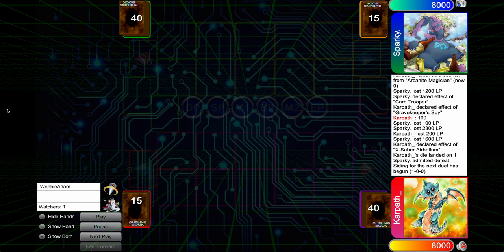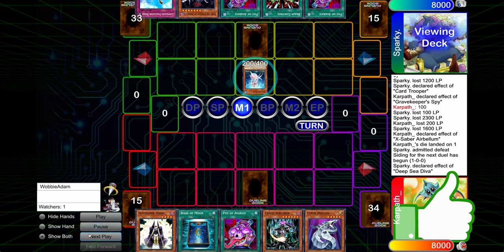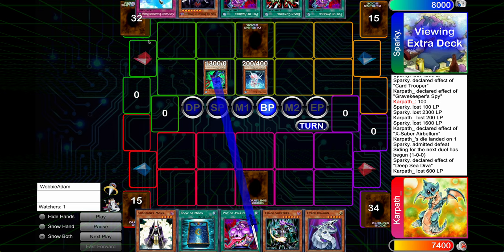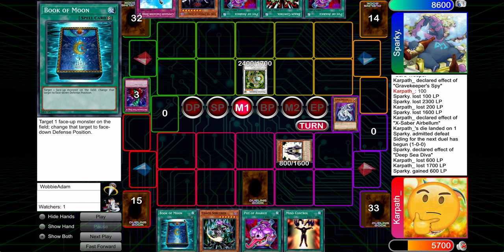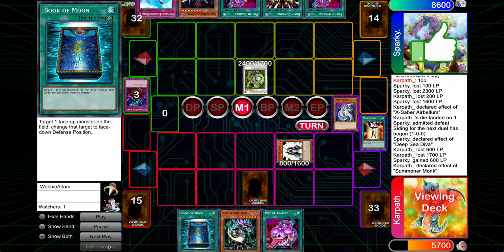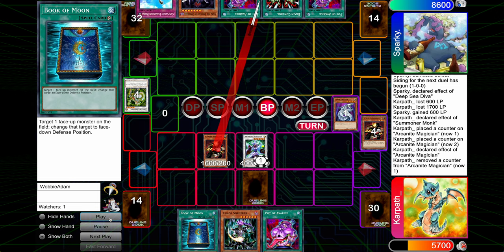Game number two, I made a killer misplay in this game, and you're going to see why eventually. So here, I decided to just set the Solemn. We can go for the Monk play next turn. Opponent's kind of got a bricky hand — see multiple Pot of Avarice. They brought in Compulsory? I think they brought this in, I don't think they're maining it. Here, we could have maybe just kept the Minecon pitch to the Book of Moon, which might have been right. I feel like I liked having the defense, though, just to stop the clapback.